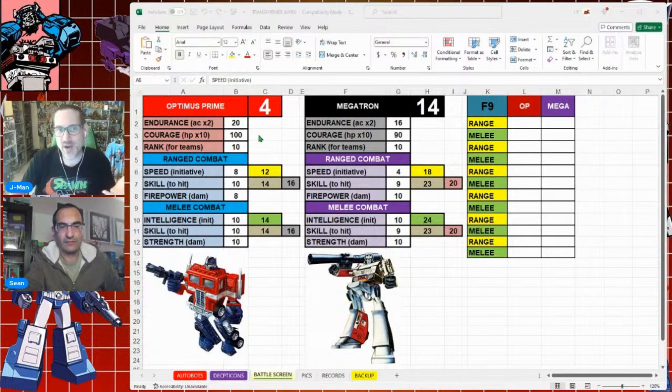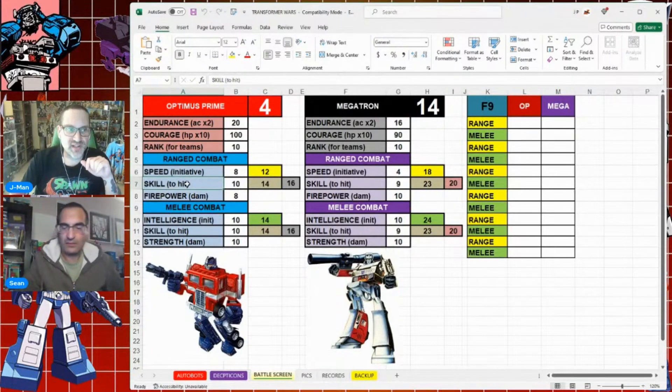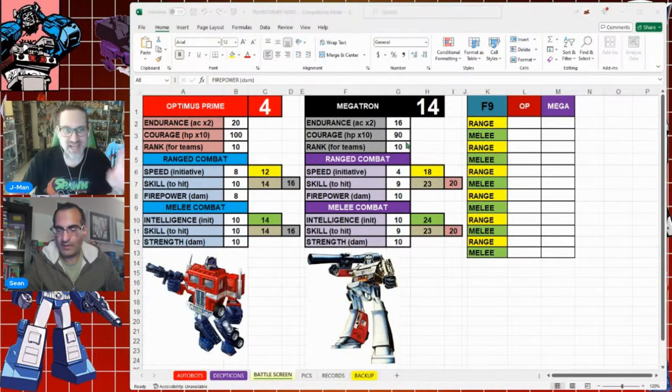For ranged combat, speed is your initiative — you add it to your roll, which is a d20, a random number between 1 and 20. Then you use your skill number, add it to your roll, and try to beat the opponent's endurance. Prime needs to roll higher than 16 to beat Megatron's endurance. If he hits, firepower is the damage removed from courage.